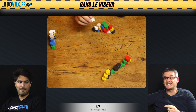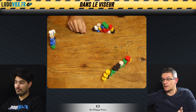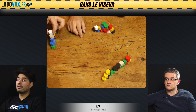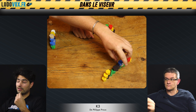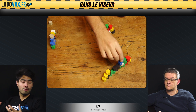Le plus dur, c'est plutôt d'essayer d'éviter de ne pas pouvoir poser de pierre, parce que quand on ne pose pas de pierre, c'est fini. On a deux pierres un petit peu particulières : la pierre naturelle, qui n'a pas de couleur et qu'on va considérer comme un joker, et une pierre blanche qui permet de passer son tour. Ce sont vraiment des opportunités cruciales.